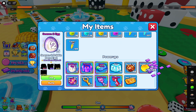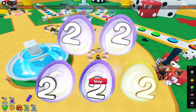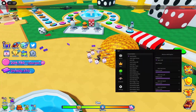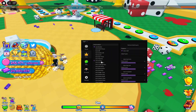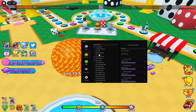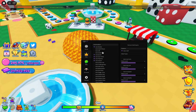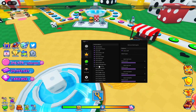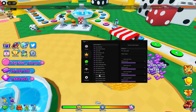You also have the new eggs, which is pretty cool. You have auto-season, auto-playtime, auto-spin tickets, auto-quests, auto-golden — all these are literally just autos that help you out in some way.